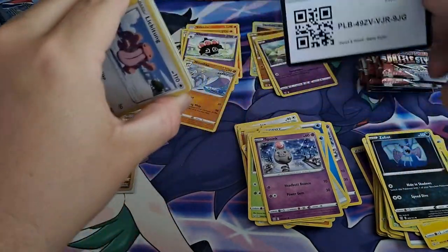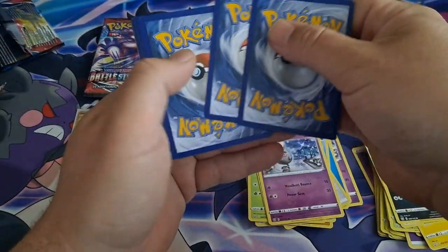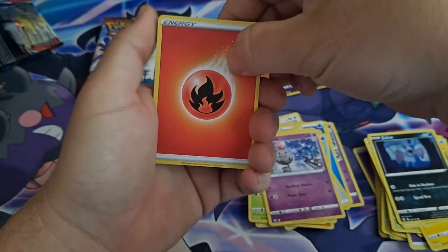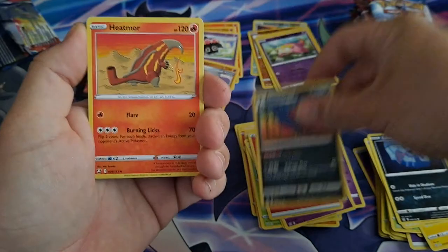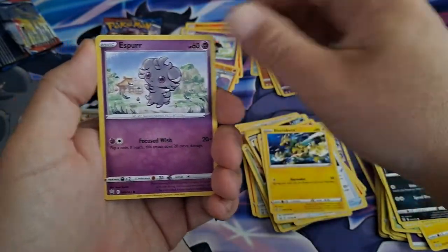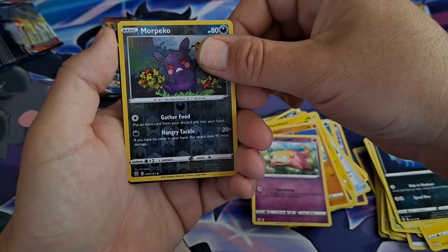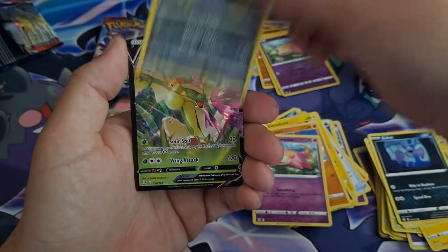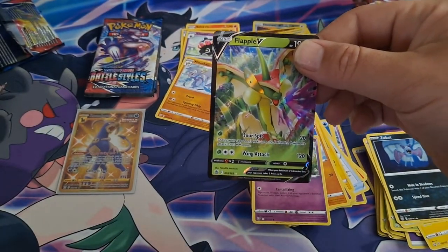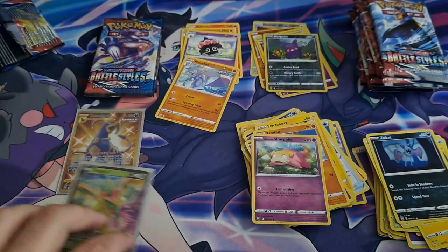Hope everybody enjoys the video — if y'all would leave a like and subscribe, there will be awesome fire pulls. I'll upload at least two to three times a week, trying to get this channel popping. Galarian Slowpoke, reverse Morpeko. We got something — a Flapple V! So two pulls in this ETB so far. Not bad, not bad.